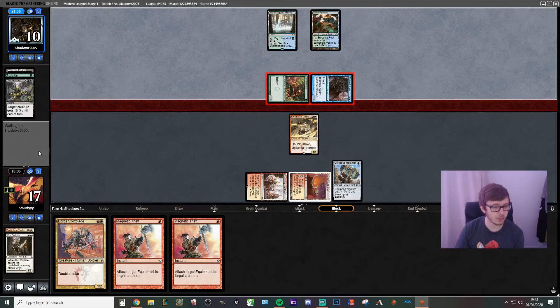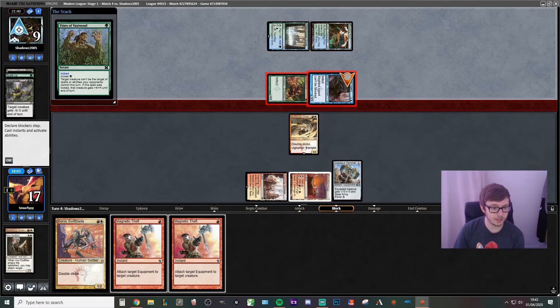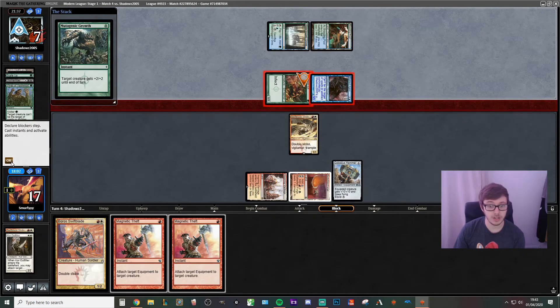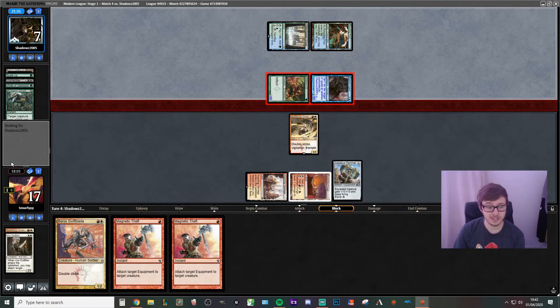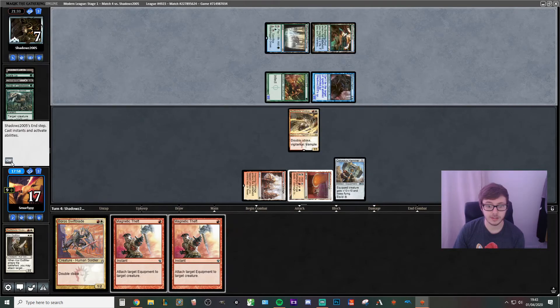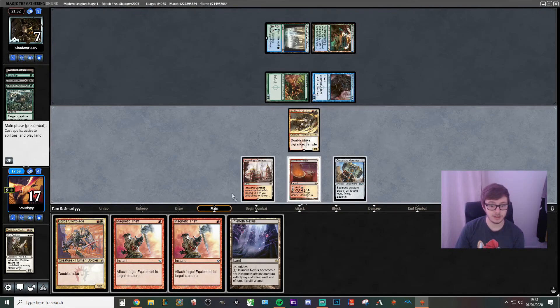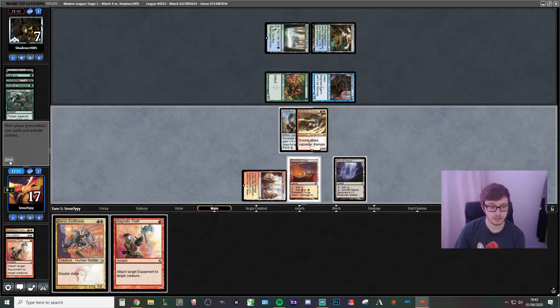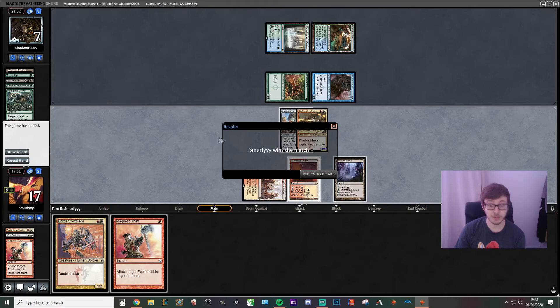I don't really want to risk it at this point. If they let us untap we can play around Dismember. They still need one more. So that should just be game — sweet, we finally won a round. And it goes back to the lead: 0-2, 0-2, 0-2, 2-1. This deck is absolutely awful.